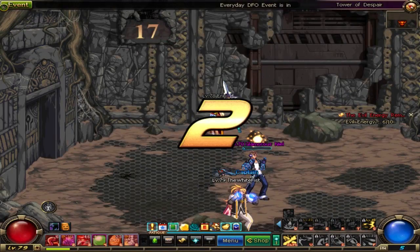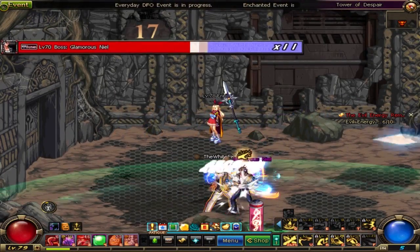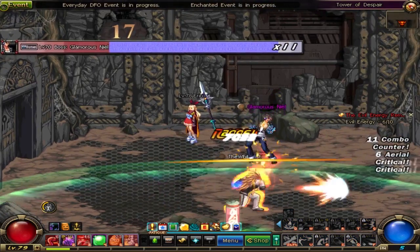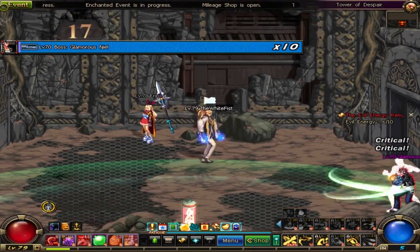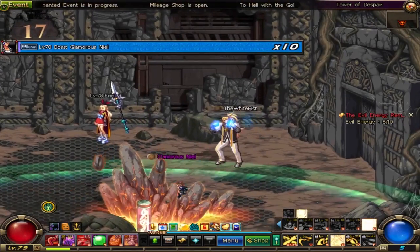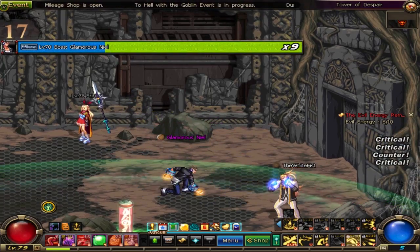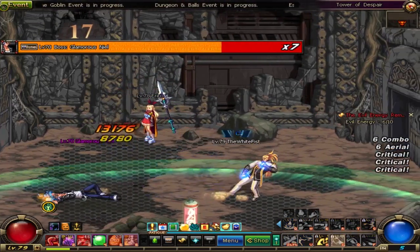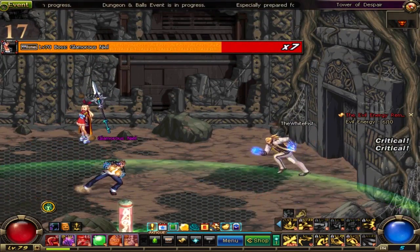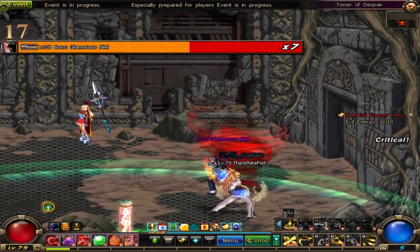Floor 17: Glamorous Neil. This is a very powerful male grappler. He has no gimmicks, he just has very high damage. He's susceptible to being juggled, thrown, bounced — whatever. He has a habit of getting up and hitting across the x-axis and trying to hit a grab combo into a Wild Cannon Spike. If he hits this combo onto you, you're very likely to die.